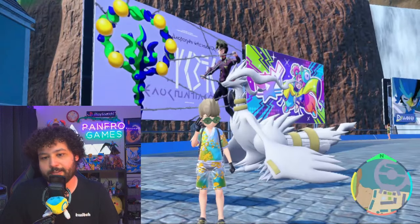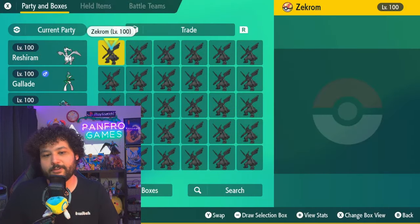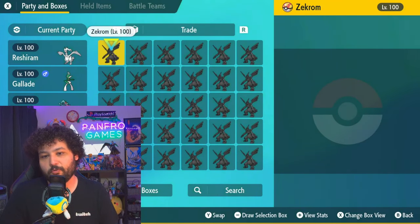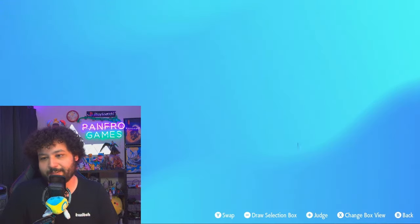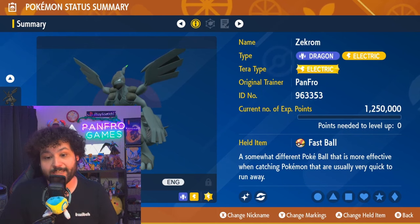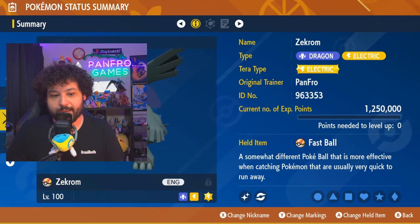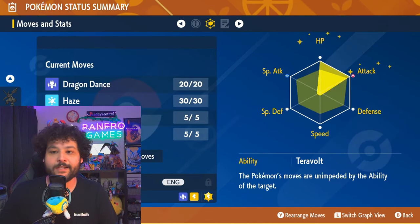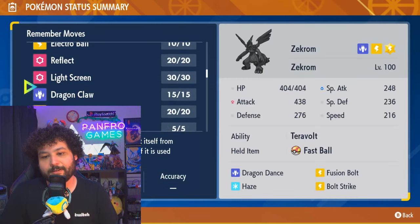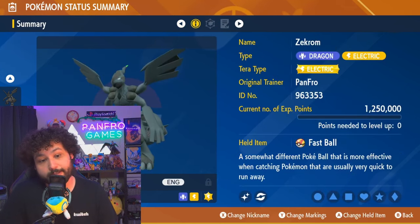We are doing the gen 5 legendaries for Pokémon Scarlet and Violet. First, we are giving away Zekrom — I have two full boxes of shiny Zekroms. They're all shiny, all going to be in a Fast Ball, with max HP, max Attack, Adamant nature on every single one, and they'll have all the moves that Zekrom could ever learn. These came originally from Pokémon Sword and Shield Dynamax Adventures.